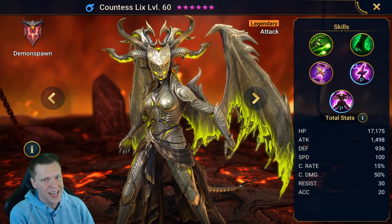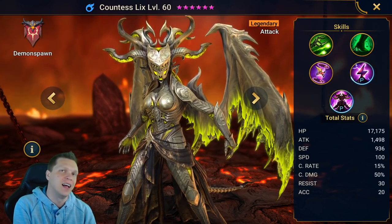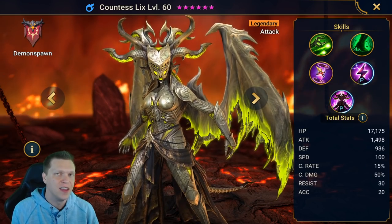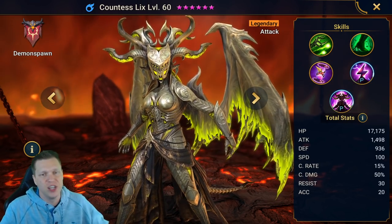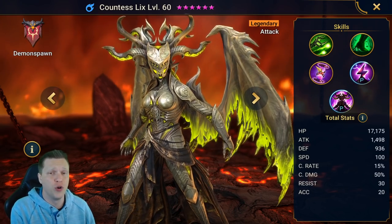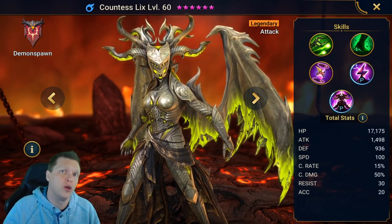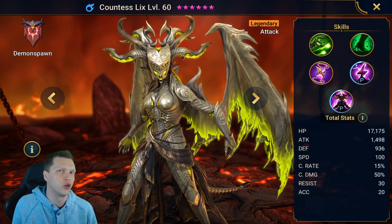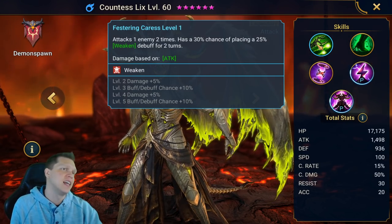For Countess Lixis's base stats, everything's pretty normal — she has a little more base defense but less attack, though it's still close to 1500. She gets the 50% base crit damage rather than the buffed 63% that Astralon gets, but she does get 20 base accuracy whereas Astralon got none. She gets both 30 base resistance and 20 accuracy for a total of 50, compared to Astralon's 30 resist only. Her base speed of 100 is a tick slower than Astralon's, which is actually fine since you want her going after him.